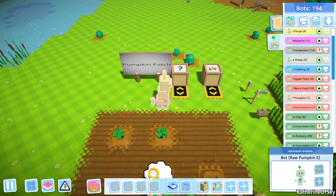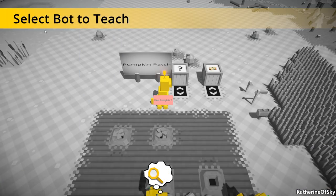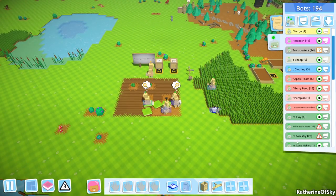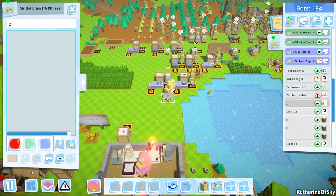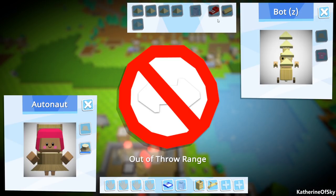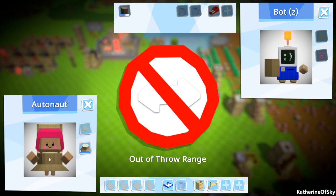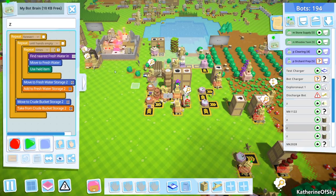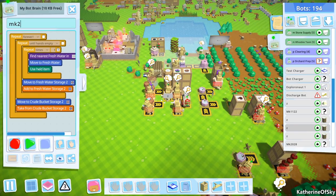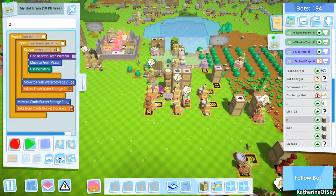So we can get back to our pumpkin patch and figure out what we need to do. We have raw pumpkin seeds being found. Add to raw pumpkin storage, that's fine. So we need another bot here. Maybe we'll grab one of these Zedbots. You have shoes and arms. You're holding a number of hats. Oh yeah, you're the hat bot. What do you have? You have shoes. Oh hey, you're actually one of the upgraded bots. Interesting.